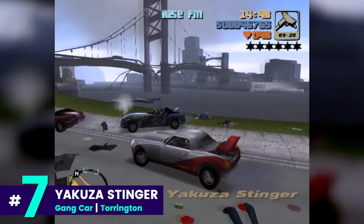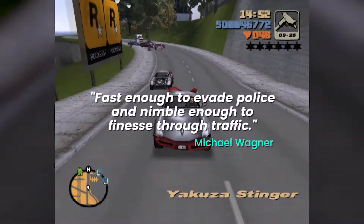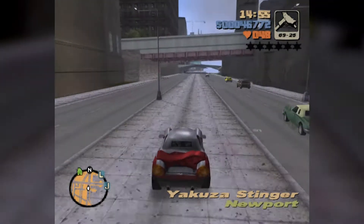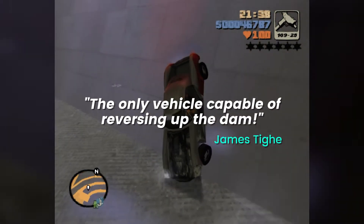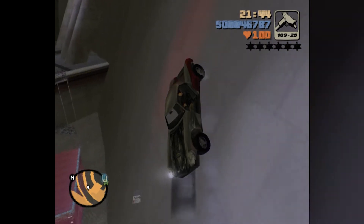The Yakuza Stinger is in 7th place. Michael says, 'Fast enough to evade police, and nimble enough to finesse through traffic.' Whereas James says, 'The only vehicle capable of reversing up the dam.' Is that true? Well, I guess so.